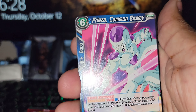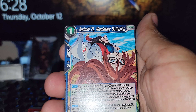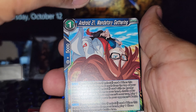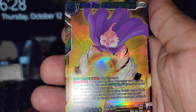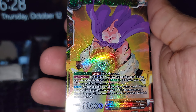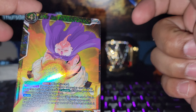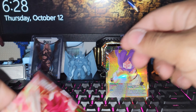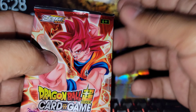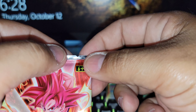So it is one to the front — Frieza. Majin Buu. And Android 21, which is now canon. Oh, Majin Buu. Very nice. We're looking for some alt arts in this. I'm not sure if this is one or not, but I looked at the card listing earlier. We're looking for some alt arts. Hopefully we can pull one. If so, I'll edit the video and show y'all what we're looking for, probably towards the end or something.